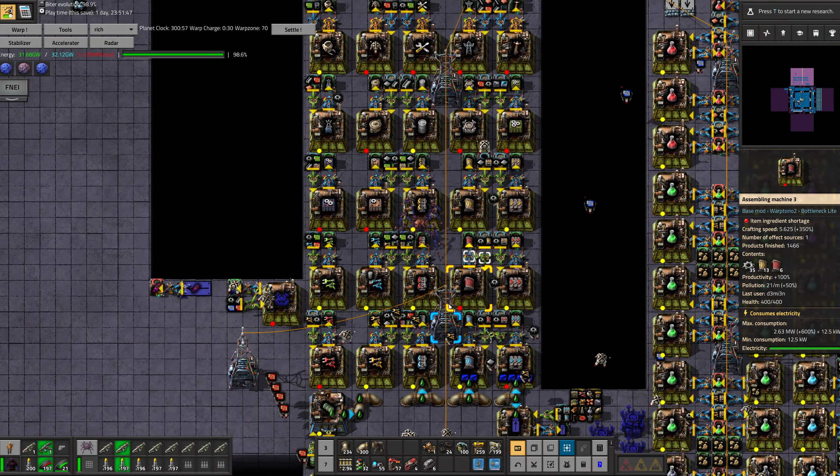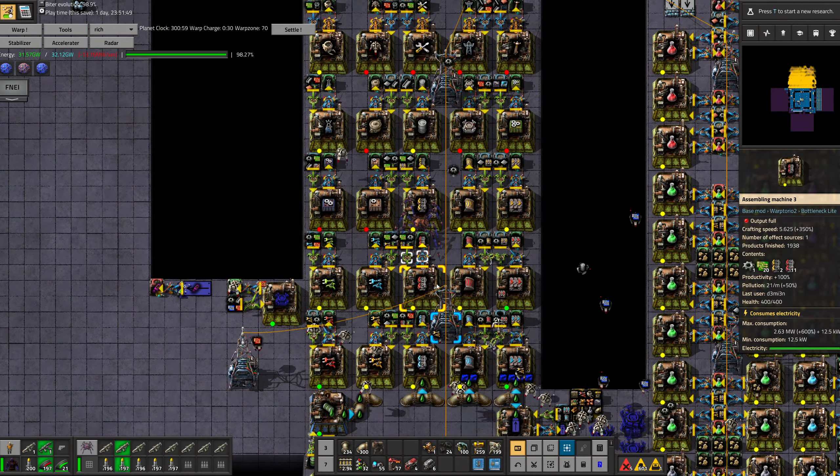I need a lot of those inserters and a lot of these inserters as well. I purposely have just one power connecting point because I might need to disconnect this — I don't know how well I'll be able to handle power. Four roboports — that is very good to have. And I also want to get the electric furnaces. Do I not have electric furnaces? It seems like I don't.